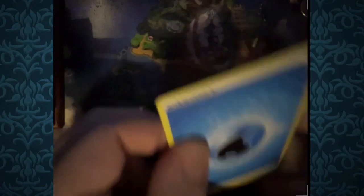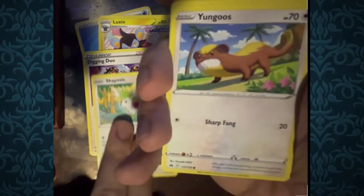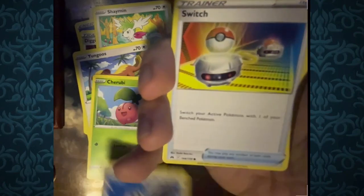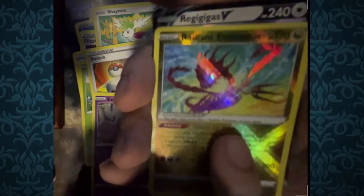Prediction: Psychic Energy — nope, water. Next Crown Zenith pack: Luxio — so cute, it's cuddling with its Greedent plush — Digging Duo, Shaymin, Chansey and Blissey, Yungoos, Cherubi, a lot of Gen 4 Pokemon, Starly, Switch, Exeggcute, Radiant Eternatus — wait, wow, very cool — and for the rare, Regigigas V. Really nice opening. I didn't even know there was a Radiant Eternatus in this set.